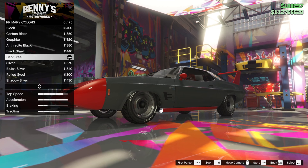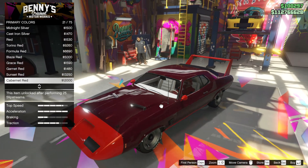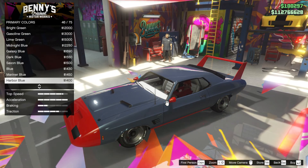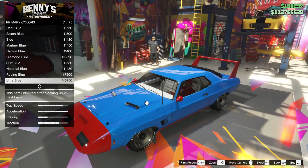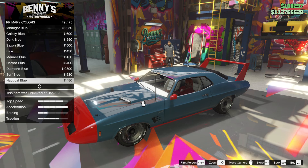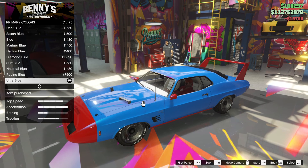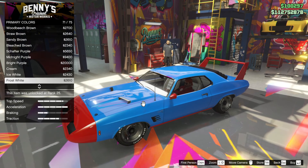We're going with zero livery because I'm losing imagination here. Colour-wise, respray primary colour — let's look at some metallics. We've got Darksteel, which is a very nice colour. But if you want to go the Plymouth route, you'd probably go for a Blue. Maybe we should call it a Plymouth Superbird. Ultra Blue might be the nearest. I'm going to go with Ultra Blue.